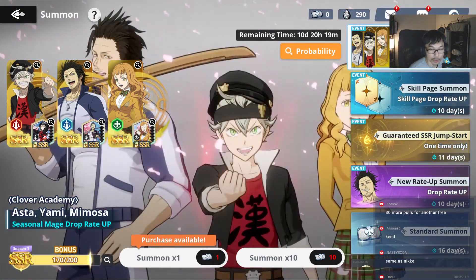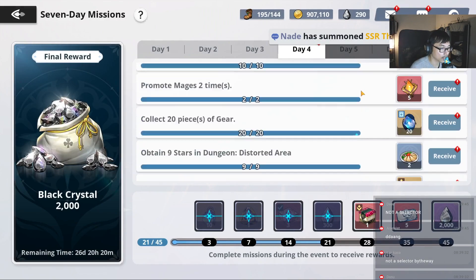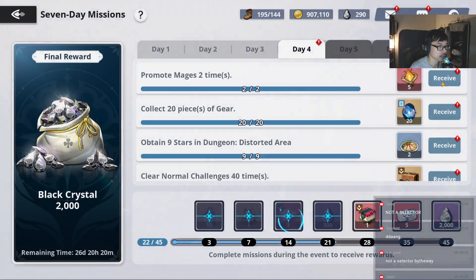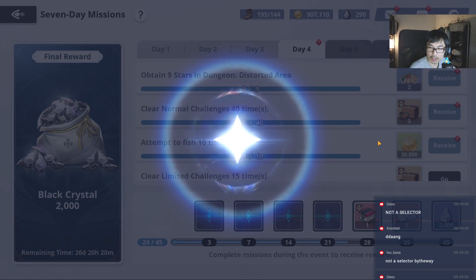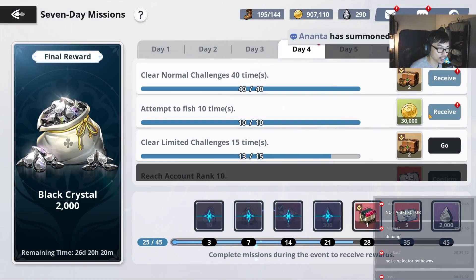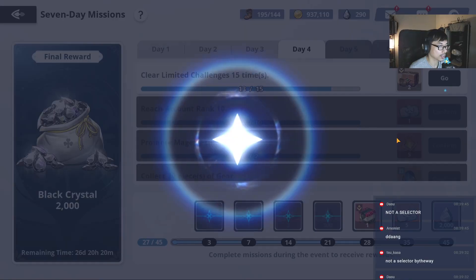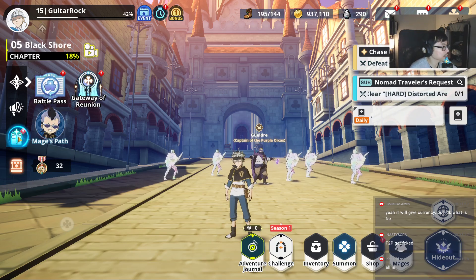30 more pulls — I need to do the event. Wait, wait, wait. Do I get a selector here? Okay, it's not a selector — it's random. I know it's random, but still, there's a 33% chance for it to be Yummy. Like I might as well go all the way. Is there a reason for me to keep saving? Yeah, I might as well just go all in.